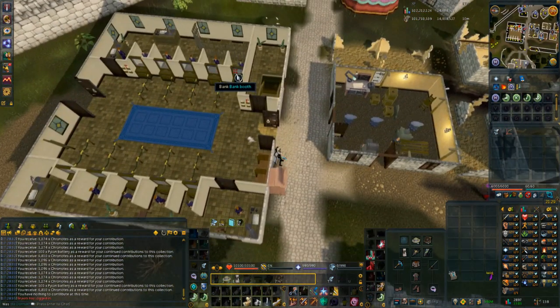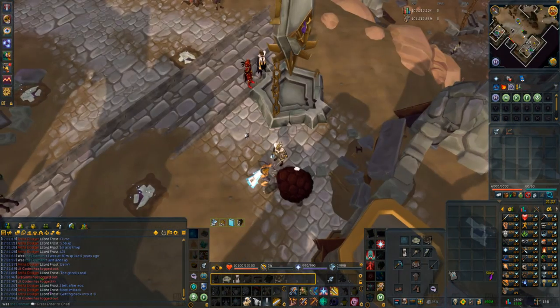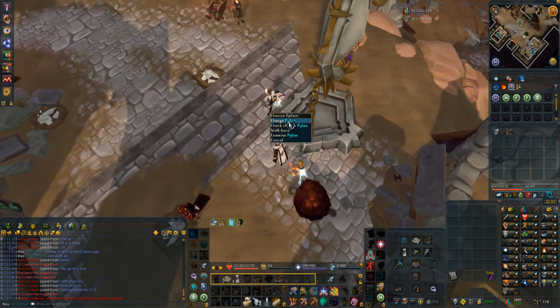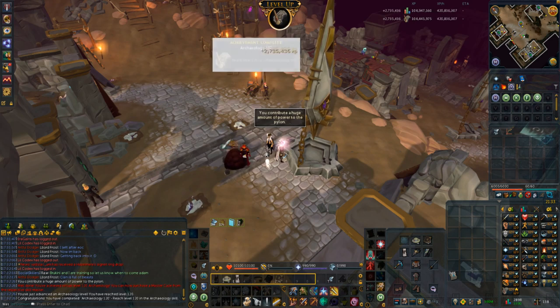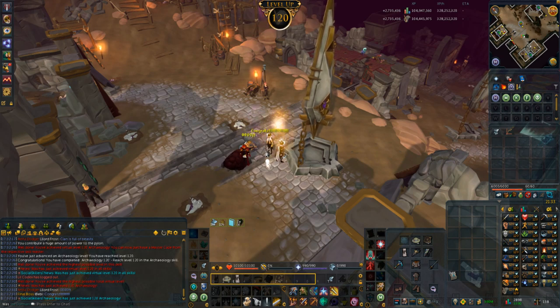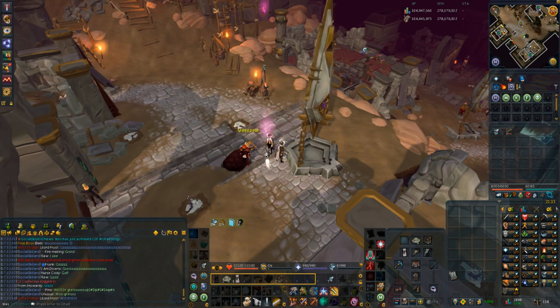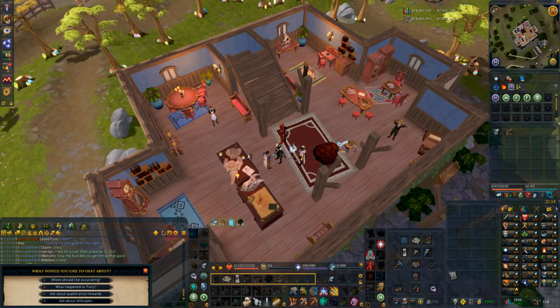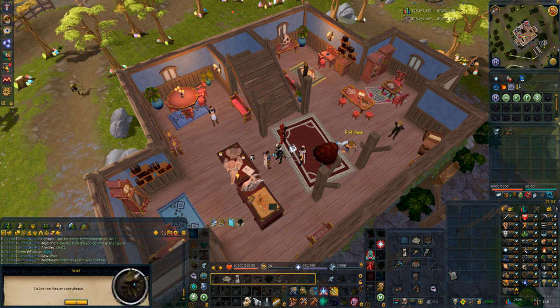I just realized if pylon goes off I can't turn in my batteries, which means I'd have to wait to get 120. So I'm doing this now — turning in 5,300 batteries. Let's see this 2.7 mil XP drop.